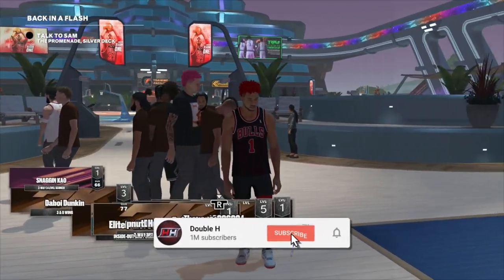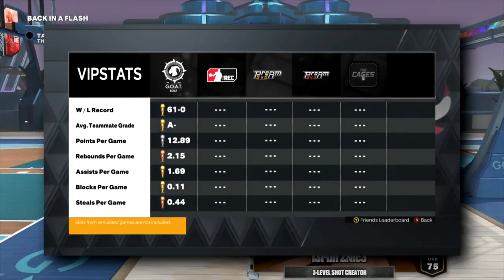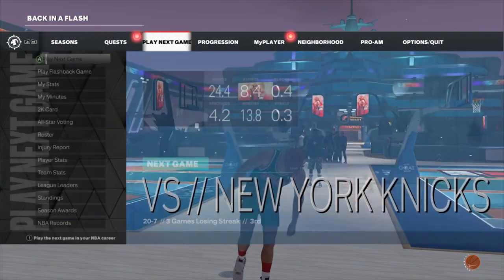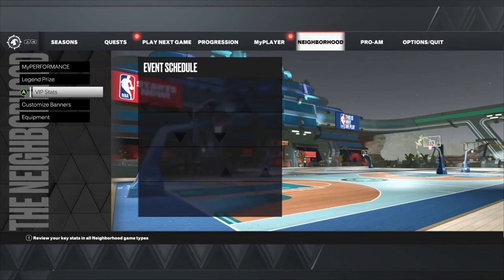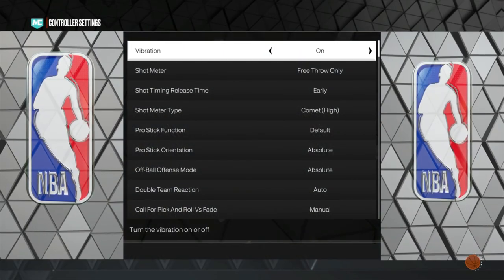Let's start with the best settings for dribbling in NBA 2K23. I use these same settings on next gen and they work very well. You're going to want to go to controller settings and make sure your pro stick orientation is set to Absolute, and your off-ball offense mode is also set to Absolute. This makes it so no matter where you are on the court, your right analog stick will perform the same dribble moves.